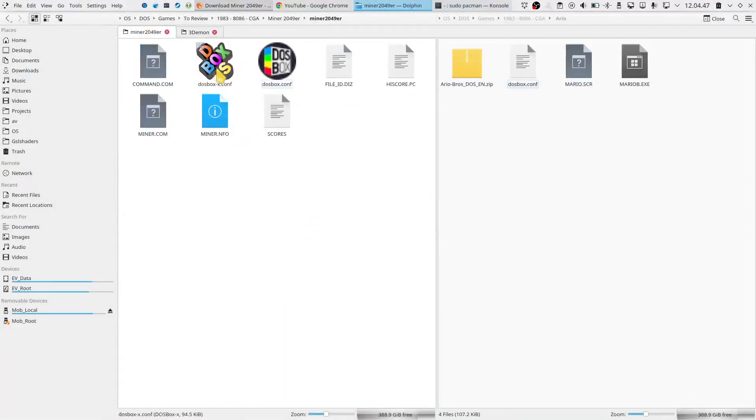I tried making DOSBox X work with it and it just would not do it. So I had to resort to DOSBox Staging, which is the one I use. It helps to have a couple of emulators just for cases like this. So without further ado, let's kick it.